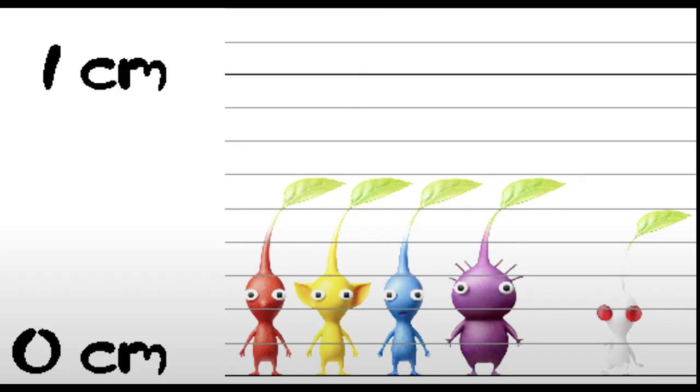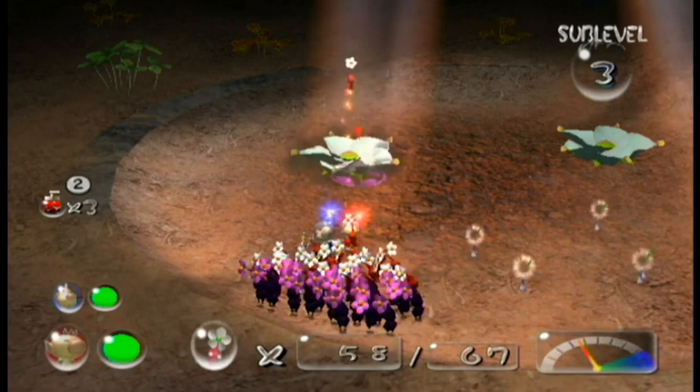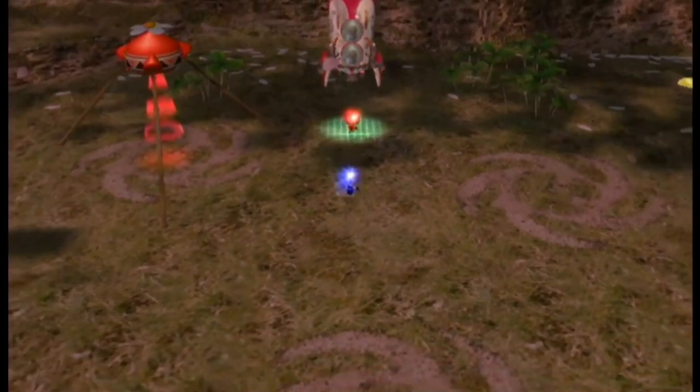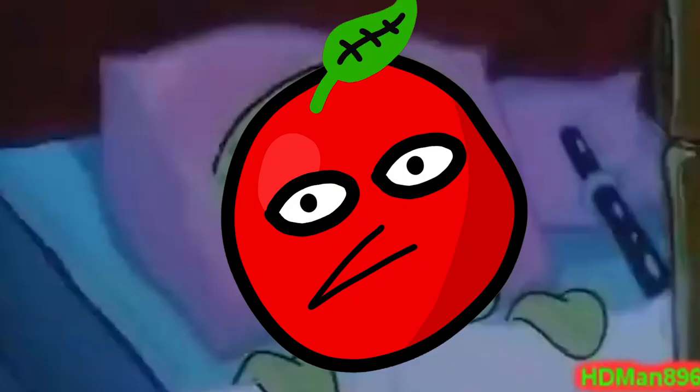I was fascinated by the introduction of these new Pikmin for multiple reasons. For starters, they were different shapes and sizes to our original 3, and the way we obtained them was pretty unorthodox. How are you going to tell me these Pikmin don't have an onion, so I just have to sacrifice my existing Pikmin to some underground flower? And the part that really got me was that once nighttime hit, instead of going into an onion like any other Pikmin, these little guys get to party with the captains overnight.